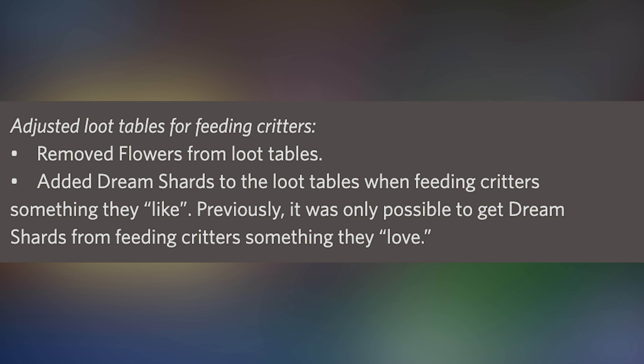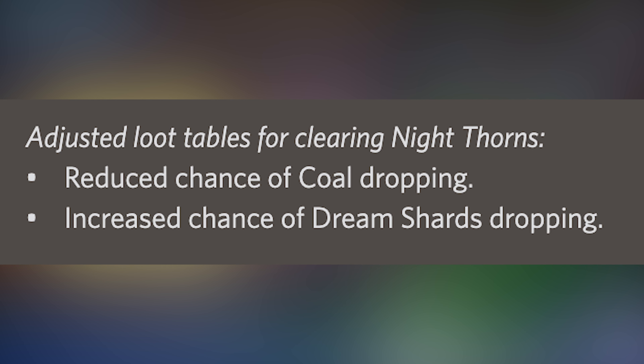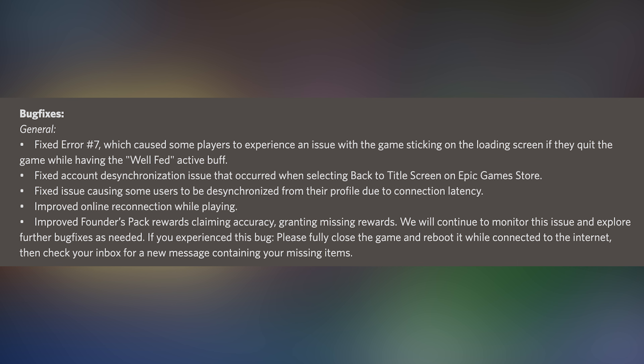They've also adjusted the loot tables for clearing night thorns. Now when you remove a night thorn there's a decreased chance of coal dropping and an increased chance of dream shards dropping, which is awesome.